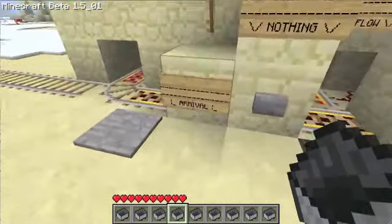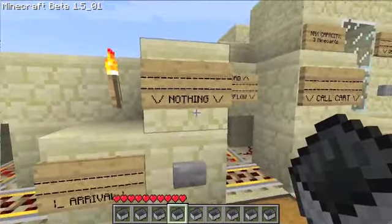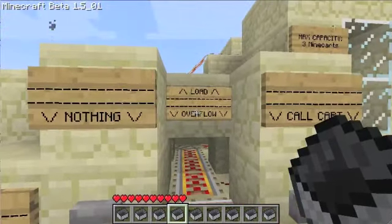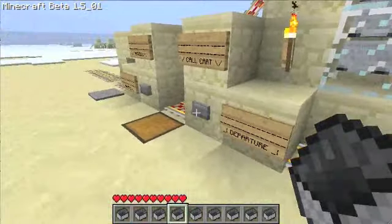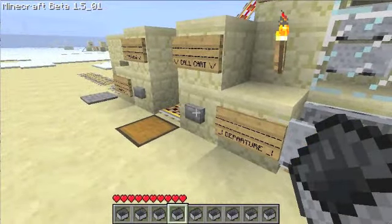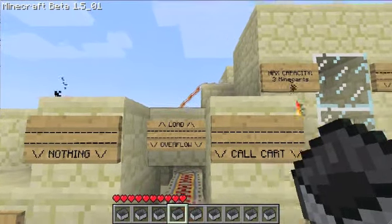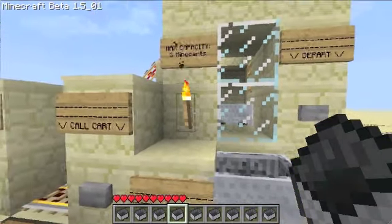This is my super compact minecart station. There's arrivals, there's loading and overflow detection. Call a cart, it comes through the wall. Call it twice, it goes back. There you go.